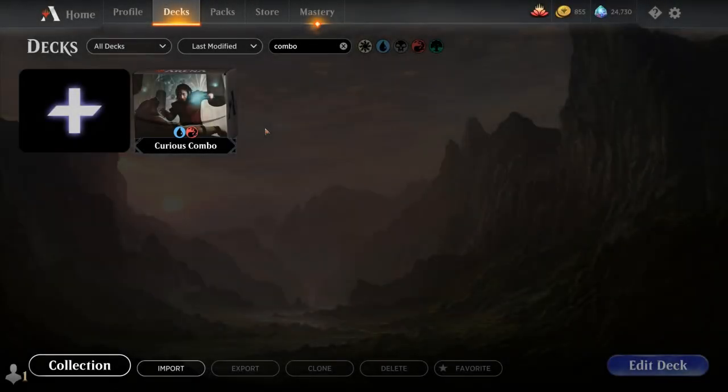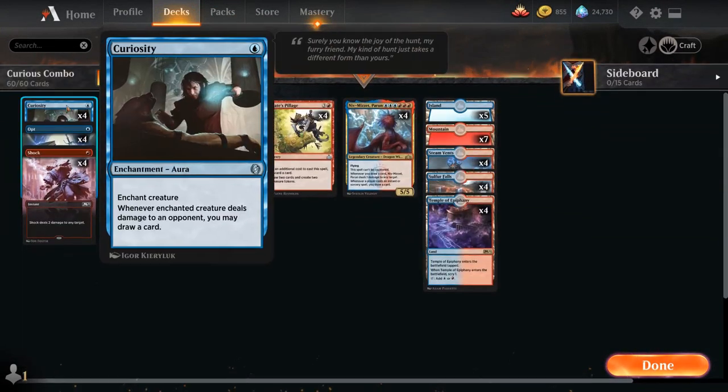Hello and welcome to another Magic Arena Games video. Today we're taking a look at another historic deck — a very fun two-card combo deck featuring the one-mana enchantment aura from Jumpstart, Curiosity. It enchants a creature, and whenever the enchanted creature deals damage to an opponent, we may draw a card. Curiosity doesn't specifically say combat damage, so if our creature can deal damage in any other way, we still get to potentially draw a card.